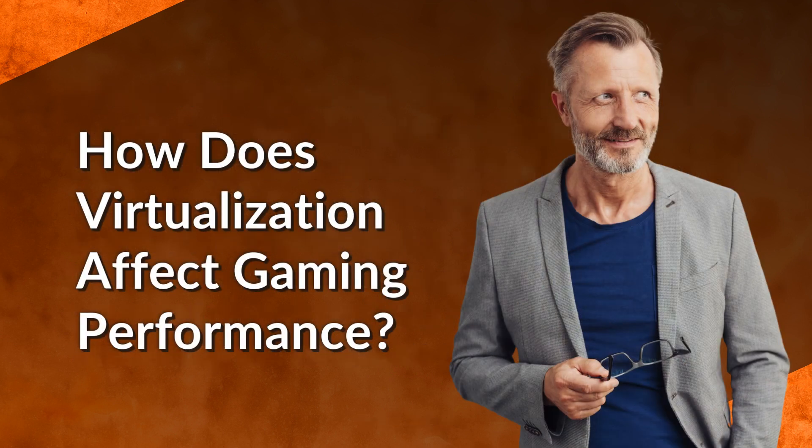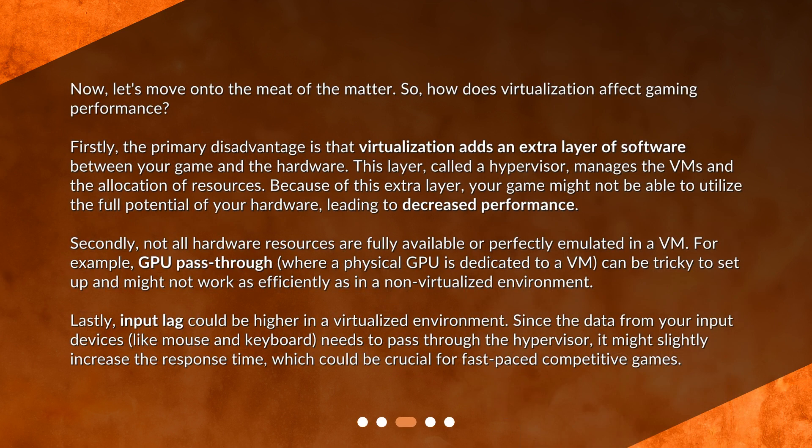Now let's move on to the meat of the matter — how does virtualization affect gaming performance? Firstly, the primary disadvantage is that virtualization adds an extra layer of software between your game and the hardware. This layer, called a hypervisor, manages the VMs and the allocation of resources. Because of this extra layer, your game might not be able to utilize the full potential of your hardware, leading to decreased performance.